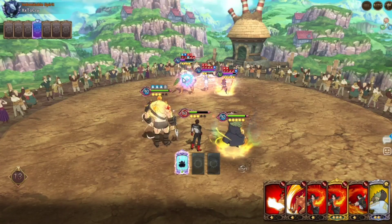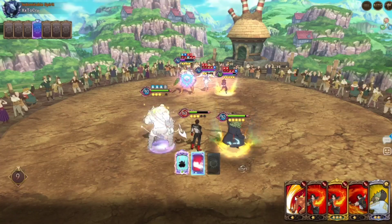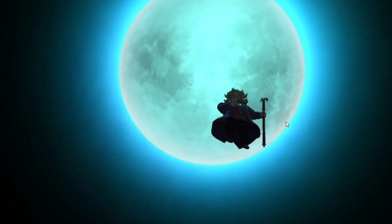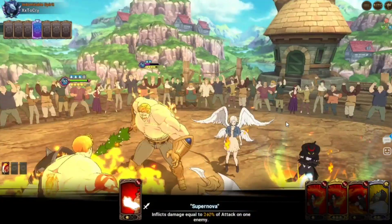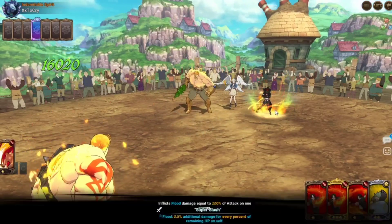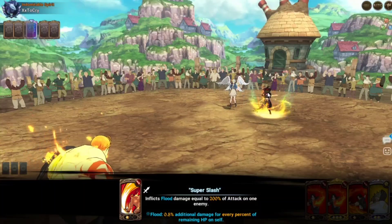I have to kill Escanor — there's no ands, ifs, or buts about it. Escanor dies here. On the back I'm assuming he has Lost Bane, but we should be okay. It killed him anyway. Wow. Chandler was actually enough to kill him, which actually surprises me.